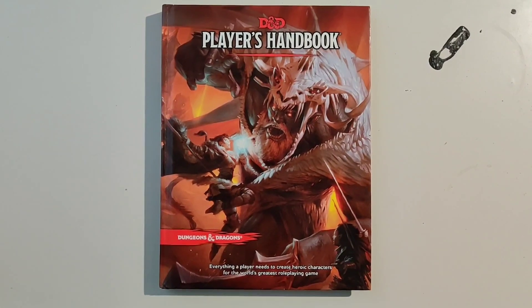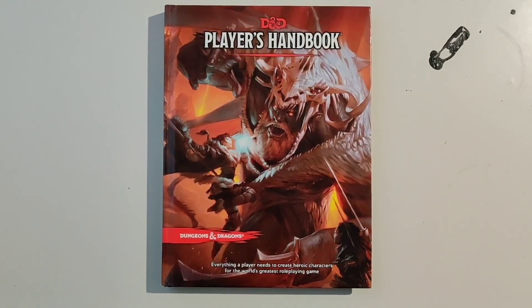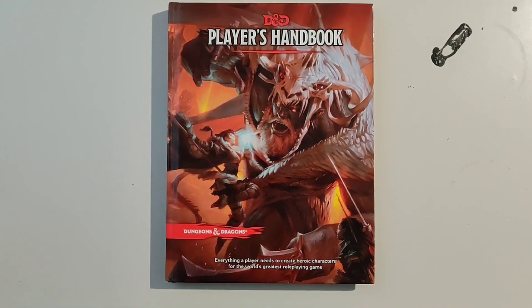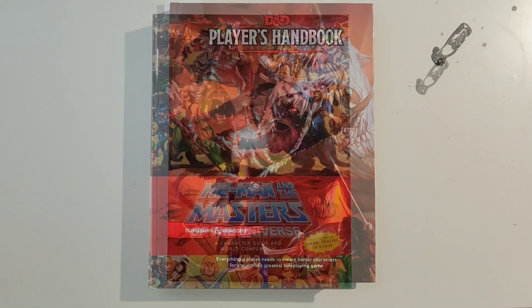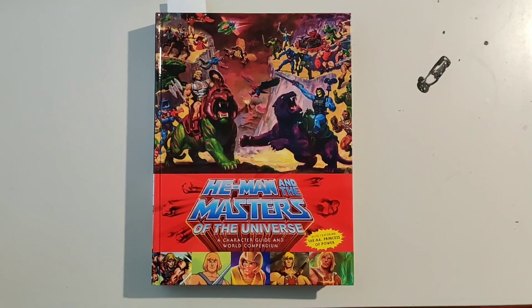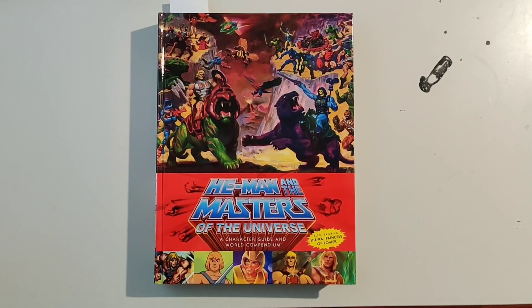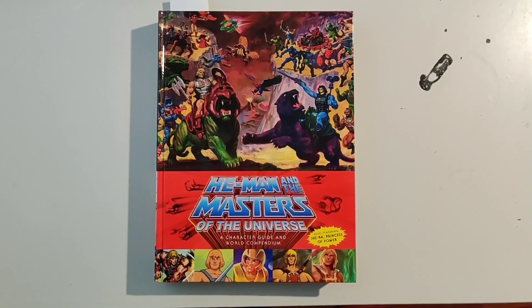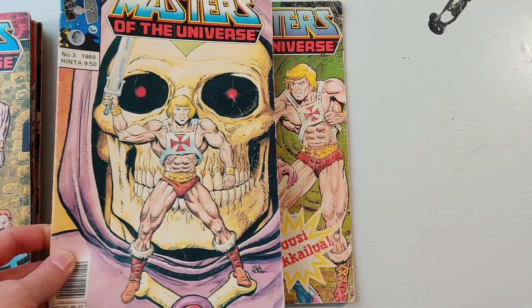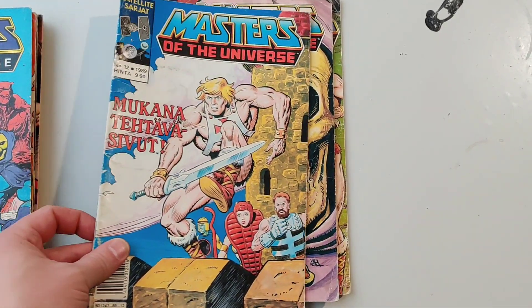Here begins the Princess of the Universe campaign, a little homemade campaign for Dungeons & Dragons 5th edition, meant to begin at first level with first level characters. It's set in the setting of He-Man and the Masters of the Universe, thus the name Princess of the Universe. Also, because I'm a big Queen fan and a fan of the Highlander movie — sorry for everybody who thought this was going to be a Highlander campaign, but no, it's Masters of the Universe.